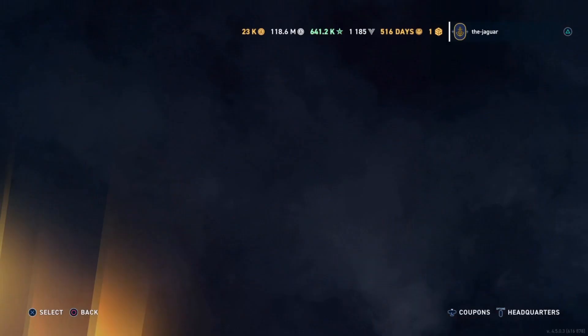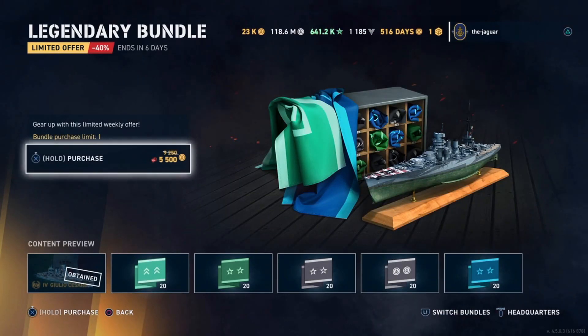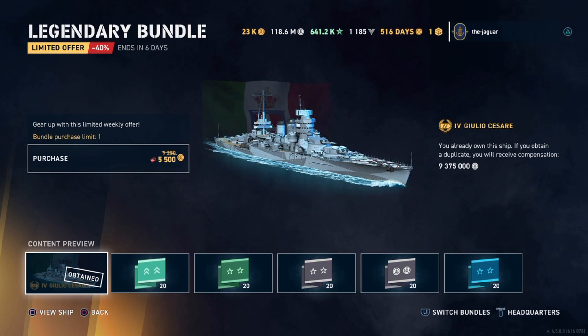Let's check out the legendary bundle here. If you're at all into Italian battleships, this is a great battleship. It is a great buy at just over $20 — it looks to be about $22 at 5,500 doubloons. And maybe you can try out that new Accuracy Italian battleship commander with this ship.